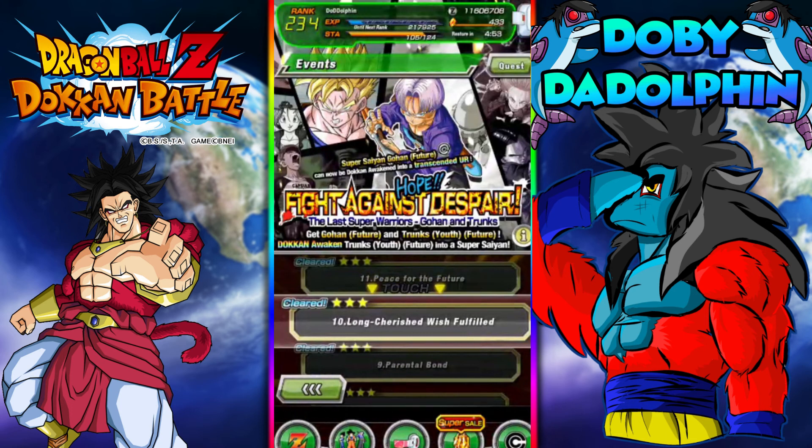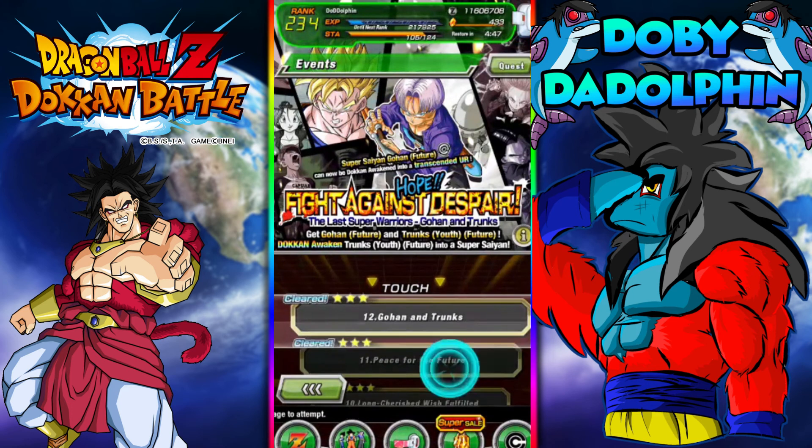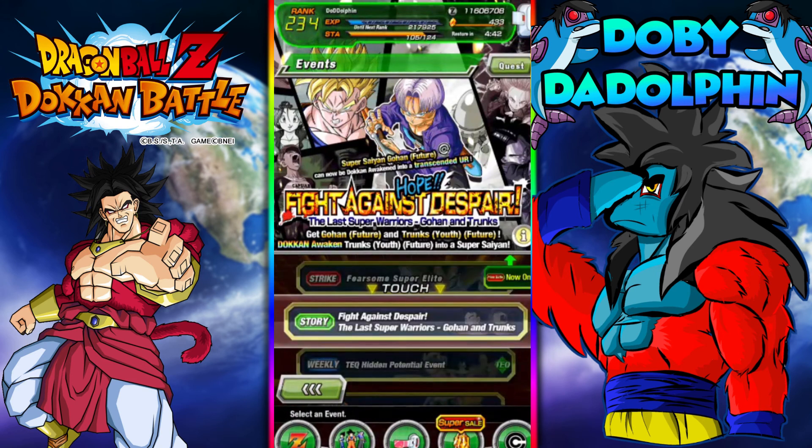Basically levels 10 through 12 on Z Hard — you actually get a Hercule statue gold there. So that's another way you could do it.